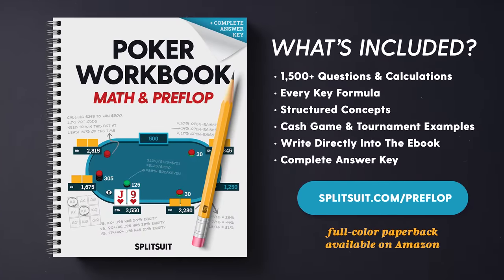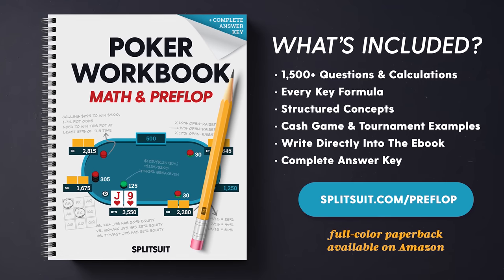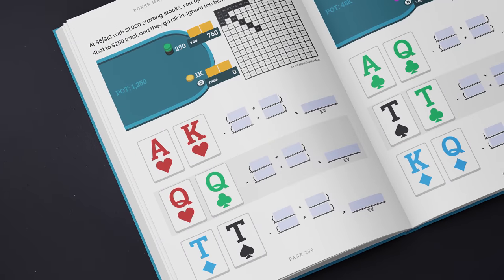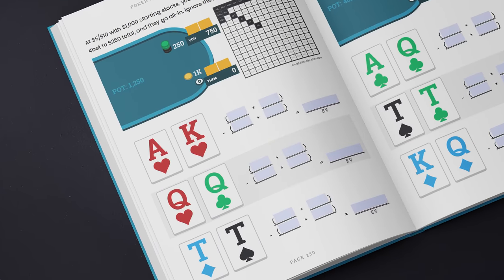If you want to go even further with your preflop strategy, check out my preflop and math workbook. It's really solid — it lays out tons of exercises plus a full answer key for improving your preflop strategy, covering spots like isolating, three-betting, squeezing, four-betting, going all in preflop, as well as basic math like combos, blockers, pot odds, and more. The paperback is full color and comes with a complimentary course and full answer key. Visit splitsuit.com/preflop to learn more, or look for the preflop and math workbook on Amazon for the paperback.